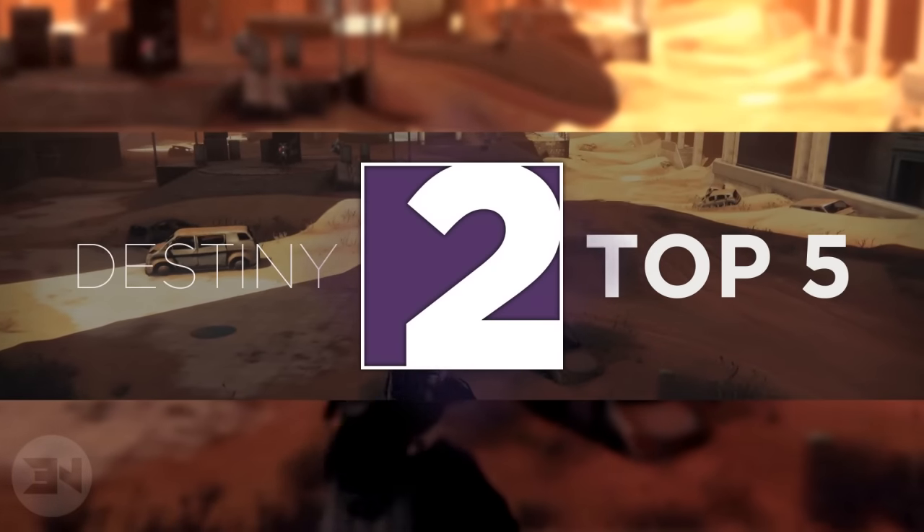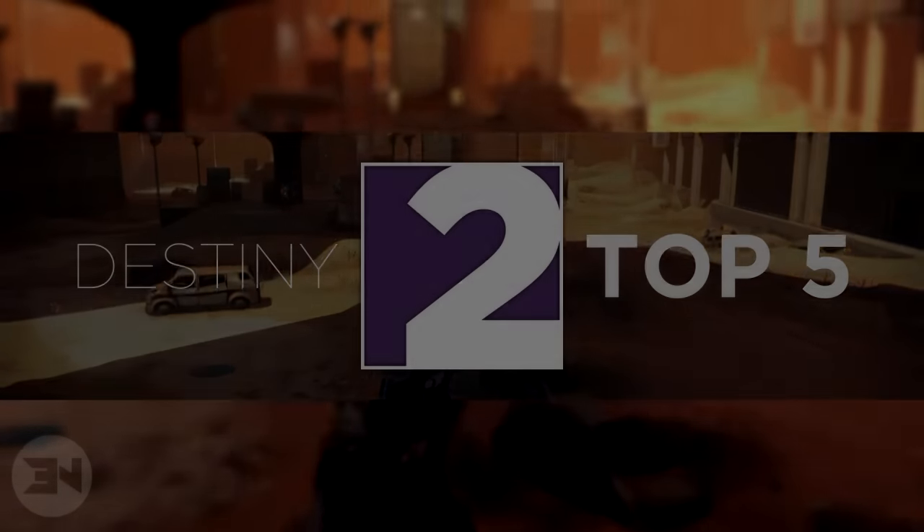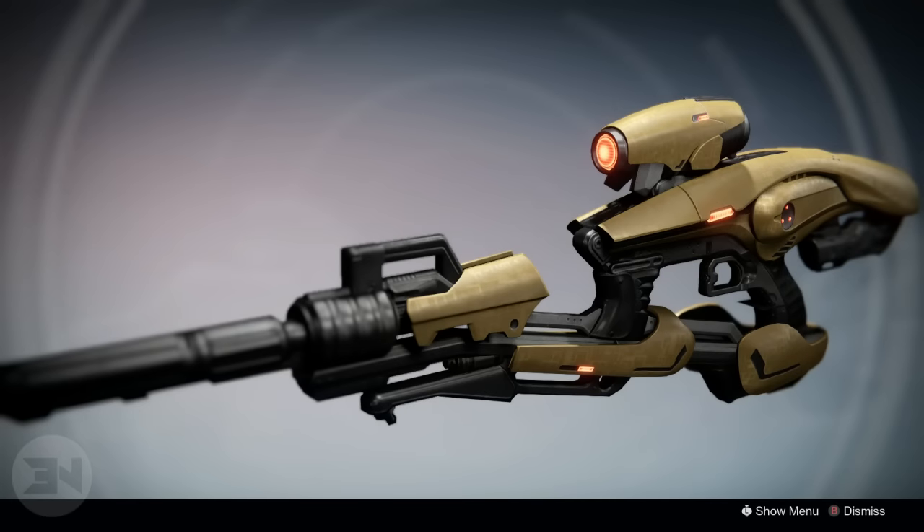In at number two we have the Vex Mythoclast — the very first unique, amazing, incredible looking exotic that came to a lot of day one players. It looked futuristic, it looked like a Vex weapon obviously, but you wanted it because it was something so different from the weapons you'd already seen. In my opinion, still one of the better designed weapons to this day. The orange color makes it look really cool — I can't see it in any other color.